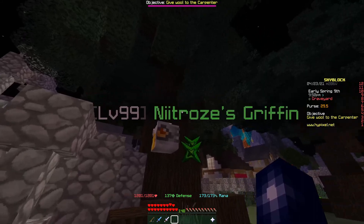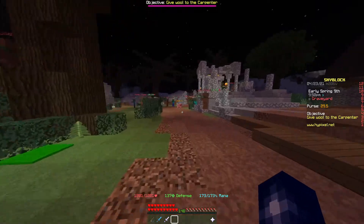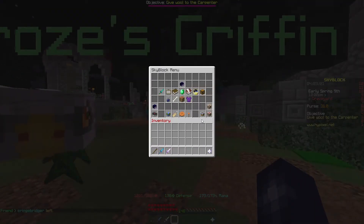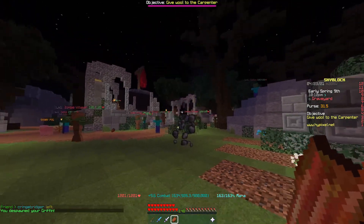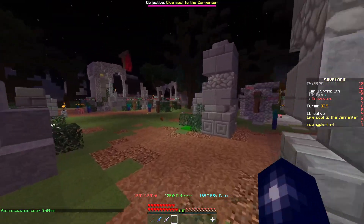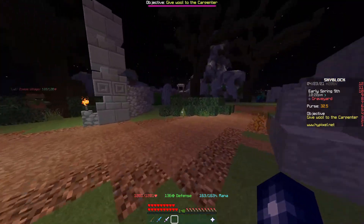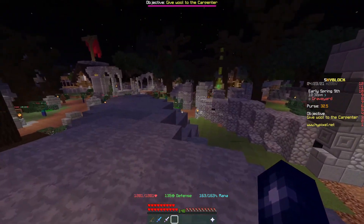Let's do a damage test with and without the uncommon Griffin level 99. I have no armor on and I'm using my fist for a raw damage test. Against a normal zombie, it hits for 450 crit with the pet. With the pet removed, it drops to 224. So it's essentially almost doubled my damage, which is pretty insane. Pets are a must-have — a lot of players don't realize how much of a difference they make.